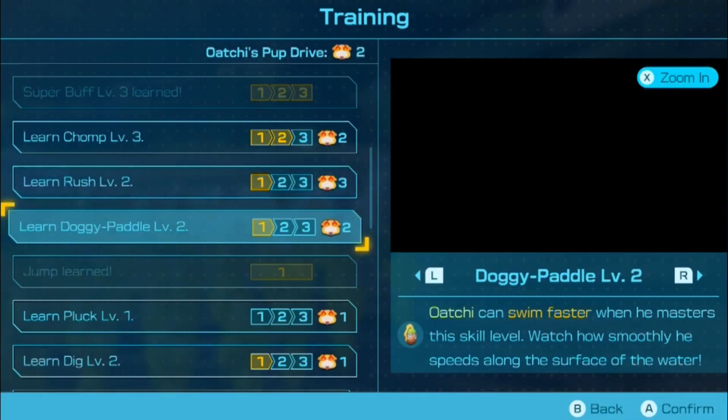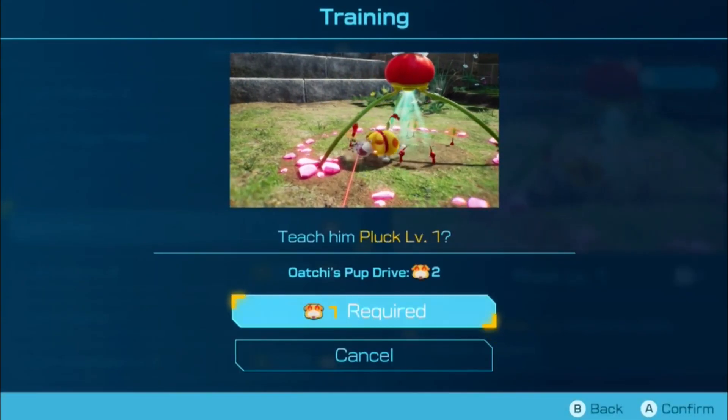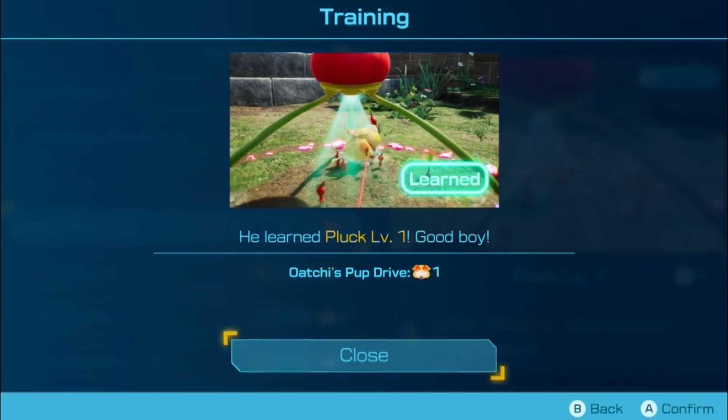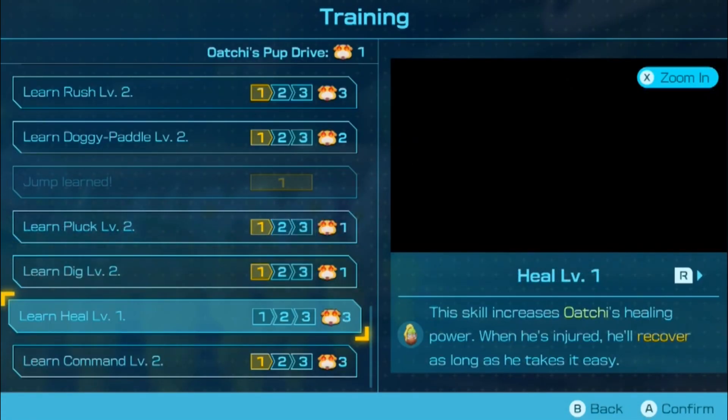And you know what? Why don't we get the pluck? I want Oatchi to pluck Pikmin — that's going to be useful. And I think I'll leave it as it is for now.